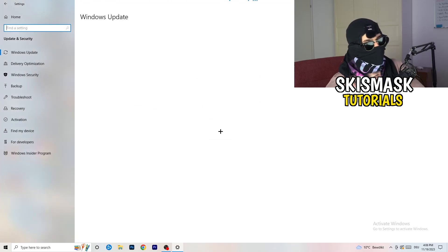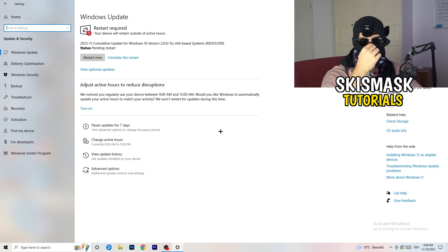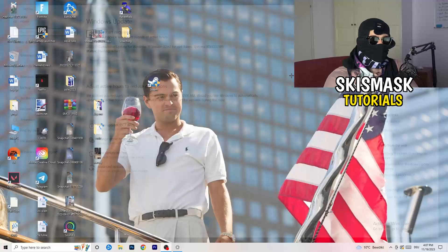Go back to Settings and click Update and Security. I know it sounds basic, but updating every single driver on your PC — especially Windows — will help you with every issue you're currently having. Trust me and update every driver you can. As you can see, I need to restart my PC for a pending update, so go ahead and do that.